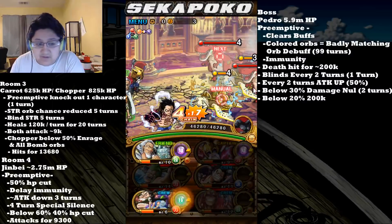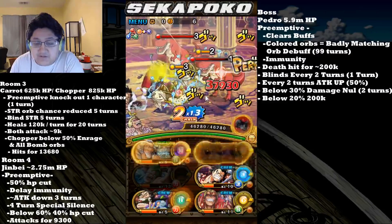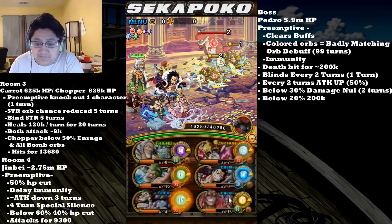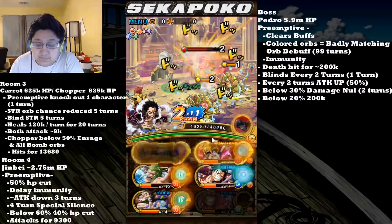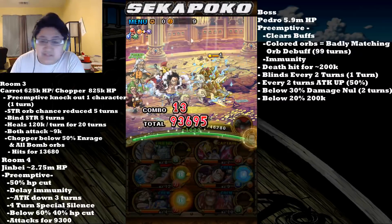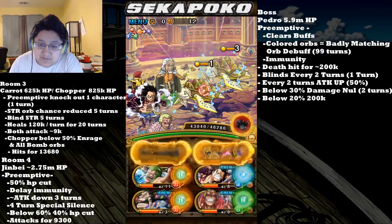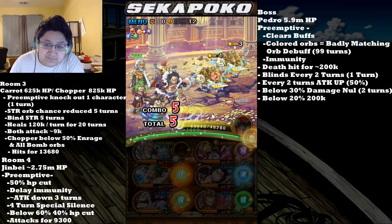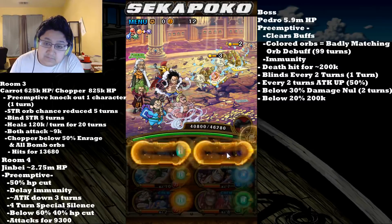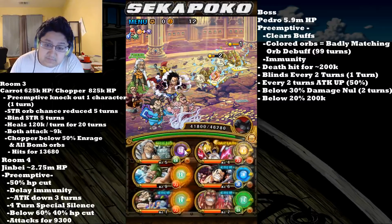The first is in room three, we have Carrot with 625,000 HP and Chopper with 825,000 HP. The preemptive is going to knock out one of your bottom four characters for one turn, take Strength Orbs and reduce the chance of them appearing for five turns, bind Strength characters for five turns, and they're going to heal for 120,000 every turn for 20 turns. When they both attack you, it hits for about 9,000 damage, so it's not overly terrible, but it is kind of annoying.